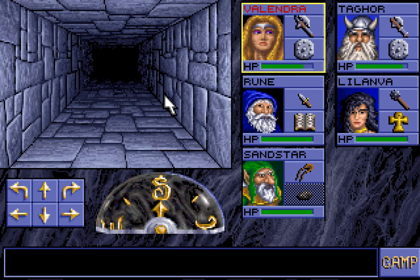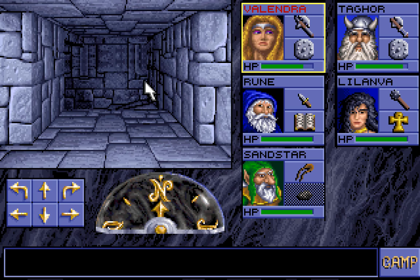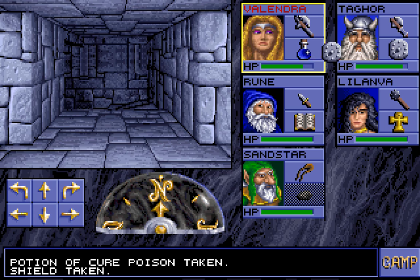All these passageways look exactly the same, don't they folks? We're lost, aren't we? I know exactly where I am! I'm right here. Well, that doesn't help. The exit! It's right here! So if we'd have just turned left here instead of right, we'd have found the exit? Well... yes. Drink one of these potions, Valendra. You're gonna need it. Thank you. I feel better already. Excellent!